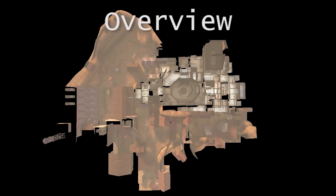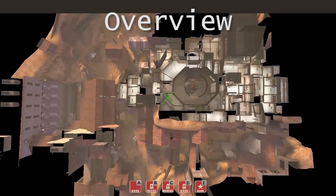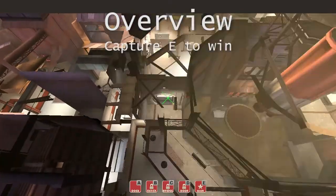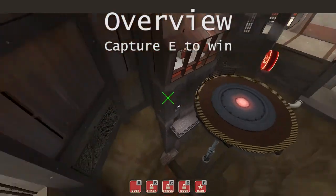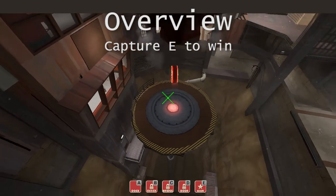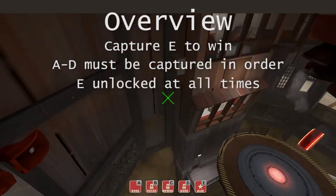First off, I'm going to do a quick overview of the map so that you understand what's going on. You have points A, B, C, and D. You only have to capture point E in order to win. This is point E — it's right in the centre of the map. The other points wrap around it in an anti-clockwise direction. You can only capture points A, B, C, and D in order, but E can be captured at any time.